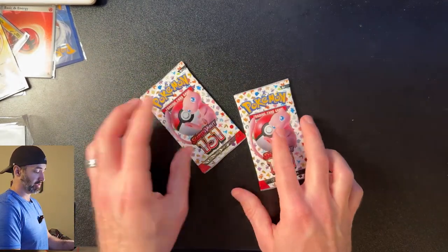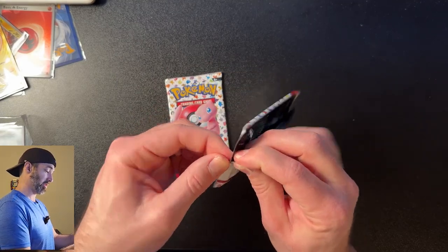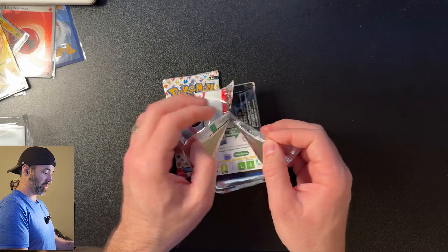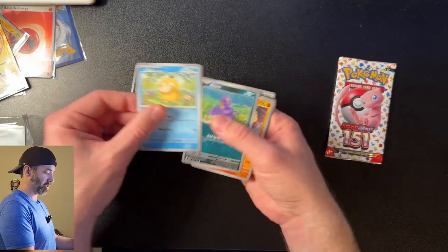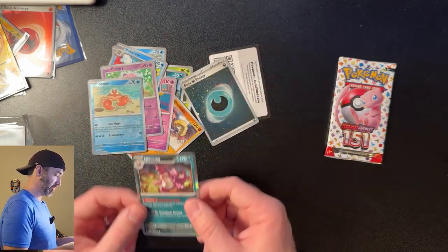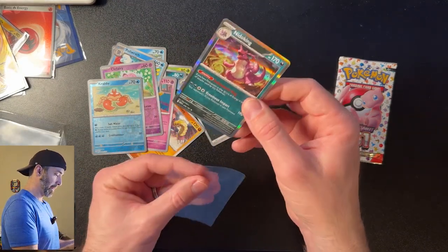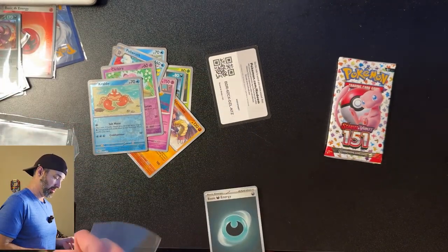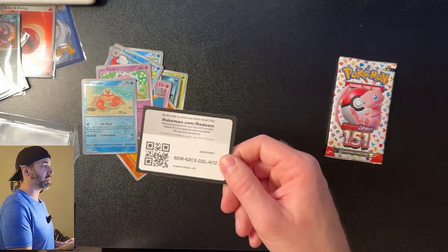Last two packs. This one's going to be good — or this is the bad one and the last one is the good one, we'll see. Heart of the cards — wait, that's the wrong series. Cards: Tangela, Grimer, Psyduck, Ekans, Hypno, Polyrath, Clefairy, Krabby, Nidoking, and a Water Energy holo. Man, I need these cards — I need a Nidoking. I love these holos, they just look so cool. The patterns on these, so sparkly, so shiny.